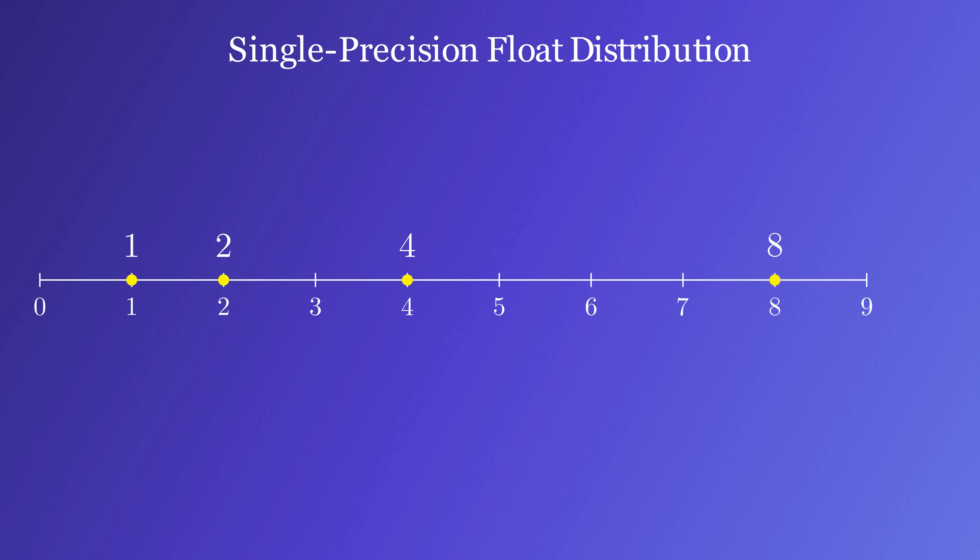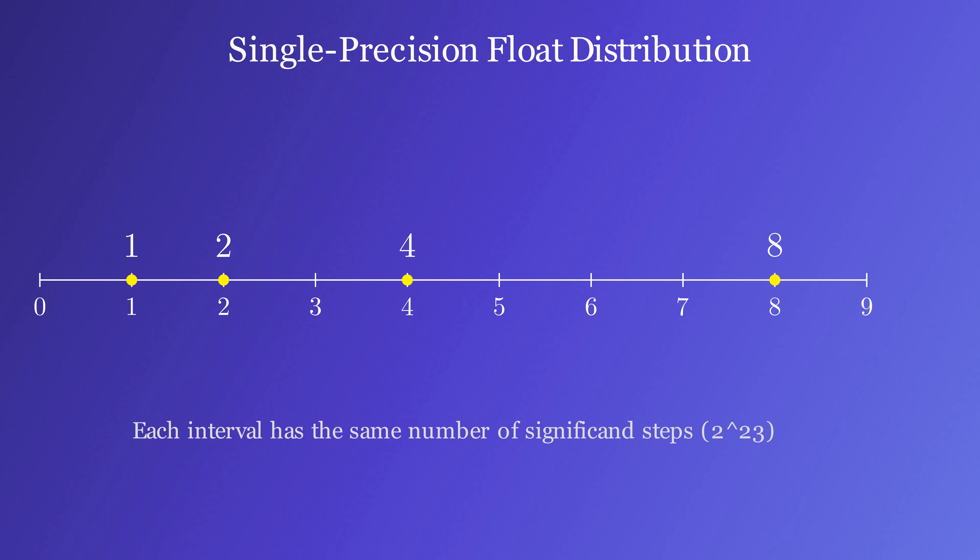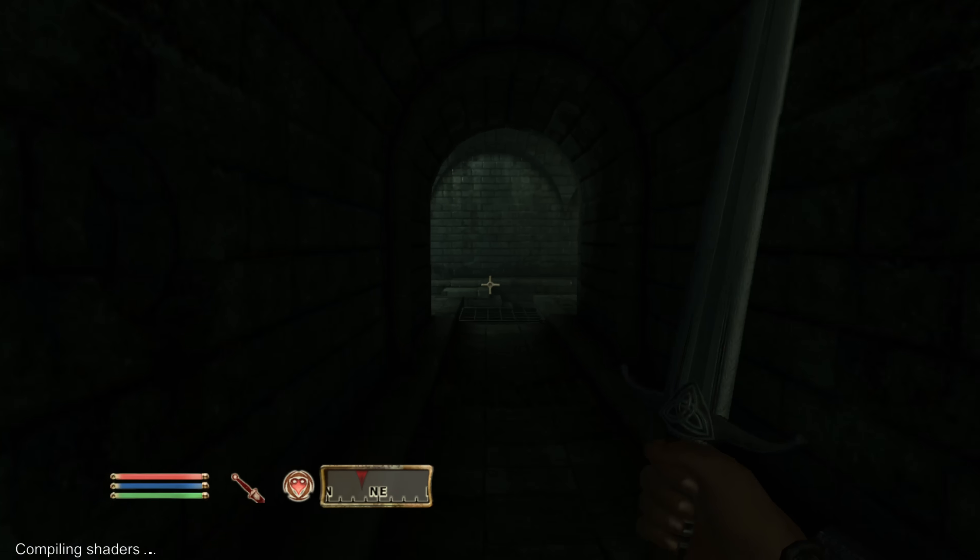Let's use a more visual example. Between 1 to 2, the exponent is set to 1, and since we have 23 mantissa bits, we have approximately 8.3 million possible values between 1 to 2. Between 2 to 4, we again have 8.3 million possible values, but the exponent is set to 2. Between 4 to 8, once again 8.3 million possible values, but the exponent is set to 3. Essentially, each time a floating point number doubles, it becomes half as precise as it was previously.